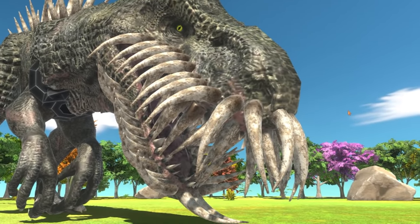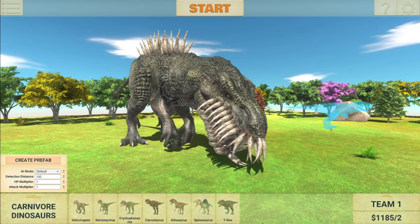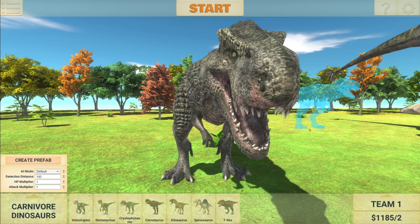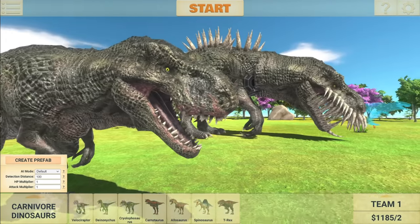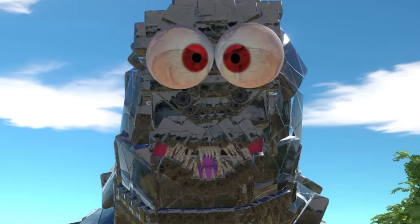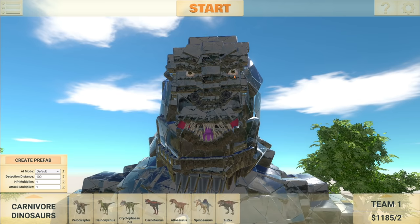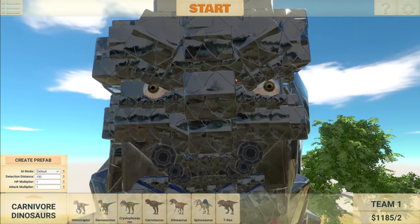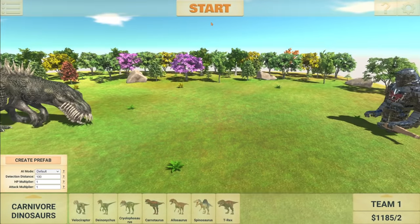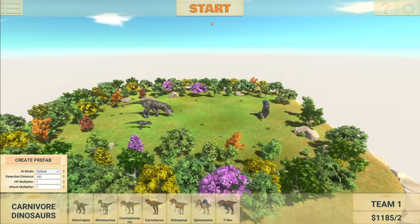Welcome back to Animal Revolt Battle Simulator. I am once again checking out the workshop creations that you guys make. This right here is Mr. Fluffy. So this is a normal T-Rex, and yeah, that's Mr. Fluffy back there. He is absolutely ginormous, and he is going up against Kong 2021. Let me just remove those eyes — there's his actual eyes right there. Keep leaving your suggestions in the comment section down below for the future suggestions video.